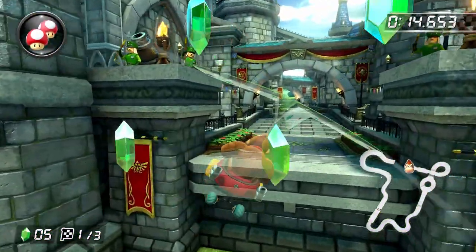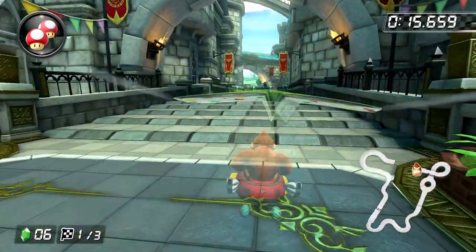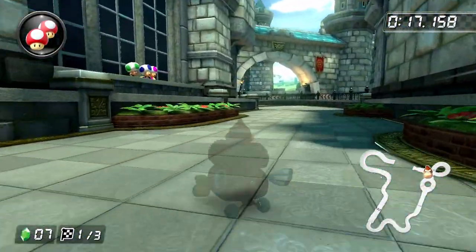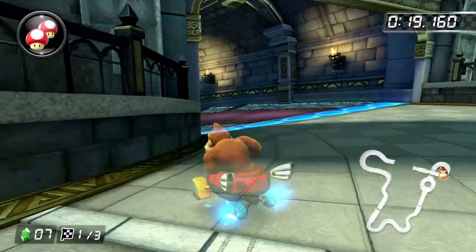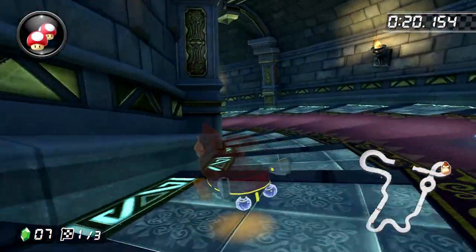Now just before getting to the top of the stairs, start a left drift and grab one of the rupees, then widen your drift angle until just before the anti-grab boost pad. Once you reach it, tighten your drift angle and build up an ultra mini-turbo.